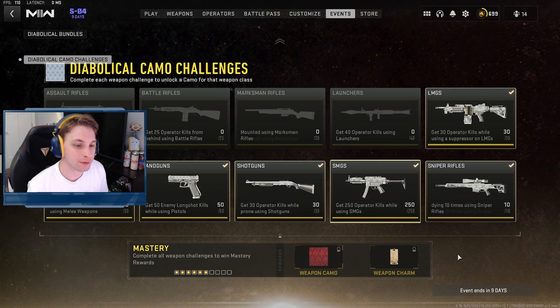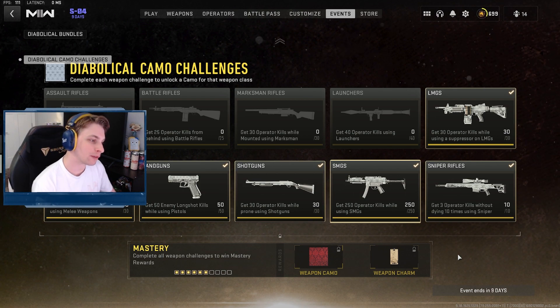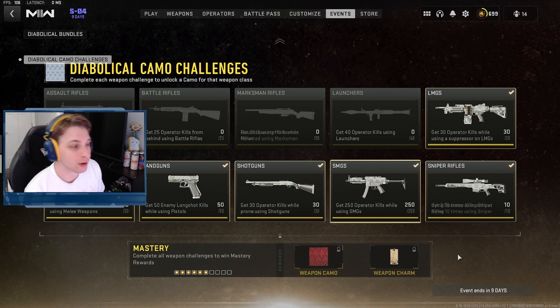For the Rocket Launchers we need to get 40 Operator Kills using a Rocket Launcher, and for the Assault Rifles we need 50 Operator Headshots using Assault Rifles. So here's the class we're going to be using.